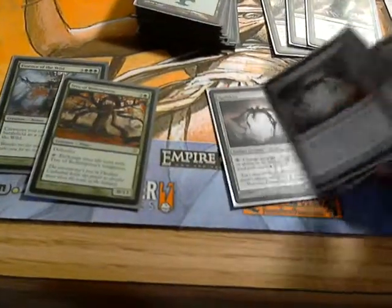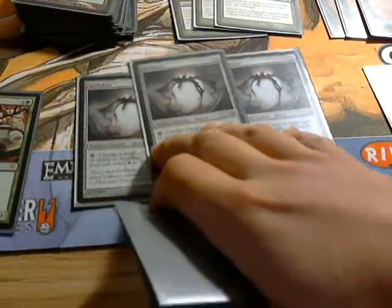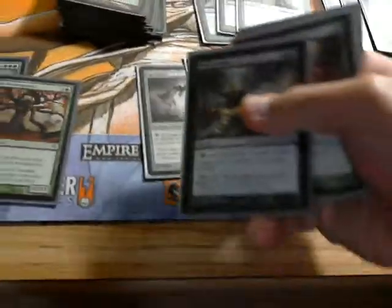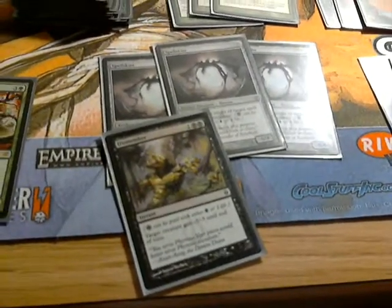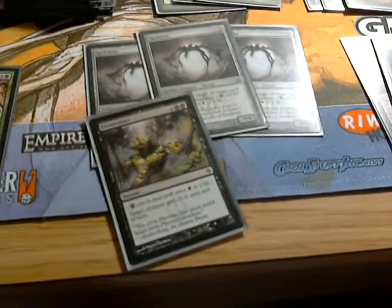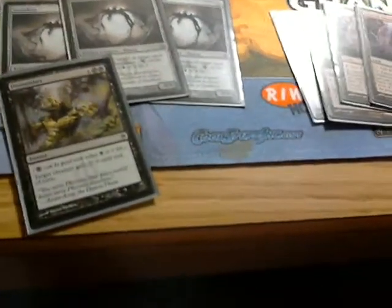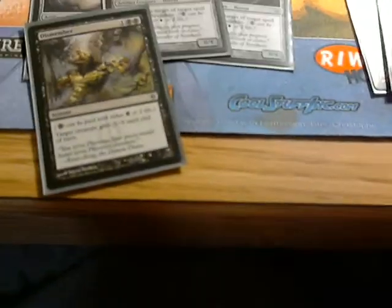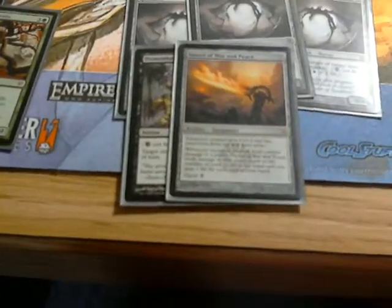I got three Spellskites, also for Mono Red. I am not looking forward to that matchup, and hopefully this will make it a little bit better. I have one Dismember — that's probably going to be in there mostly for other aggro decks, because I'm going to have more Swords of War and Peace than another aggro deck, so I won't be as worried about losing health. I have the fourth Sword of War and Peace — I think I'll bring this in against red or white decks, obviously.